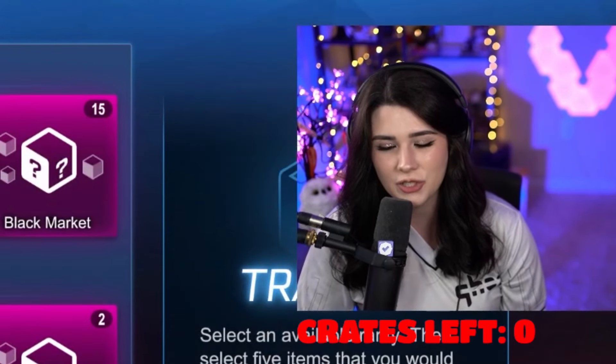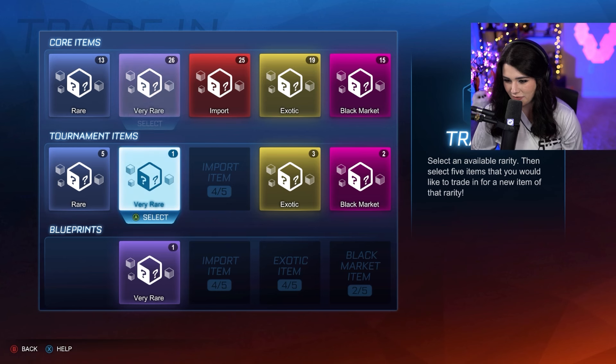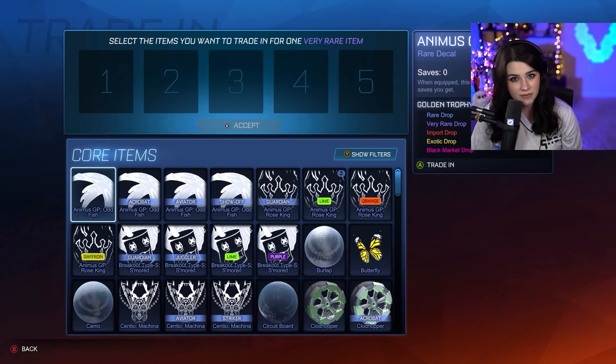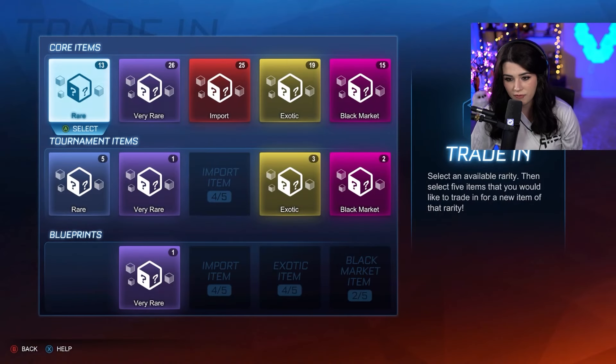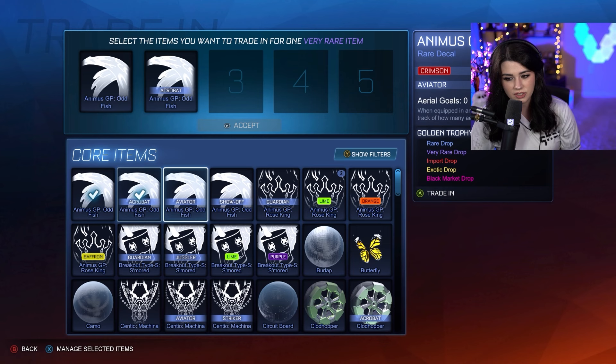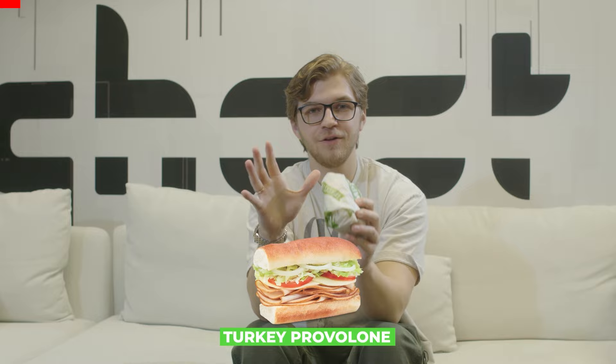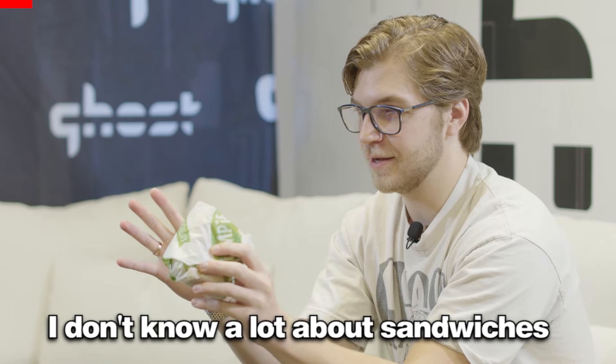We ended on one of the worst possible items, but it's okay — I still hold out as much hope as I can. We're going to be getting into the trade-ups. This is how the trade-up system works: basically every five of each type of item turns into the next rarity. So we're going to trade up five rare items and turn it into a very rare, and so on and so forth. We will be walking away with a black market today, but unfortunately not in the way that we hoped.